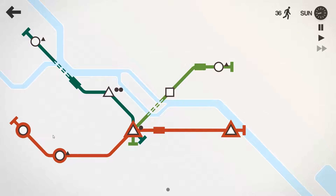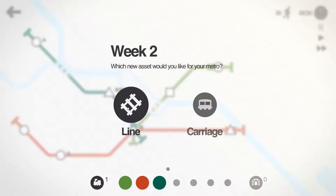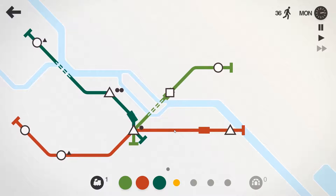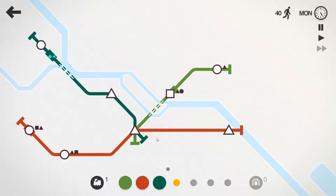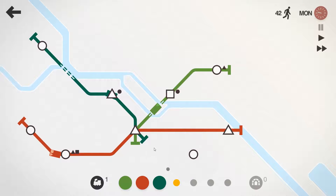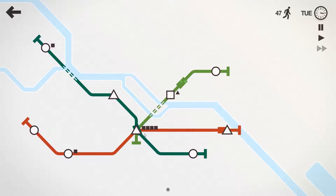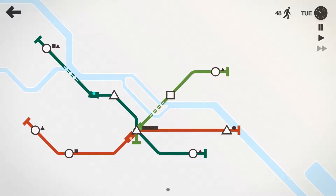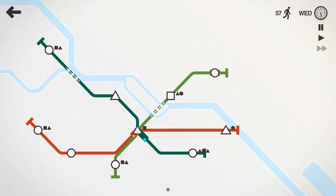Alright, I got a new locomotive. I'd rather have a new line — I didn't have a choice of tunnels. My first choice would have been tunnels. This is still manageable. That was a full load of squares.